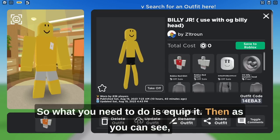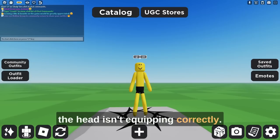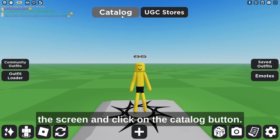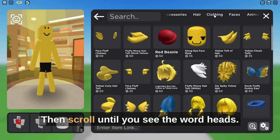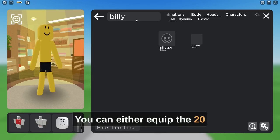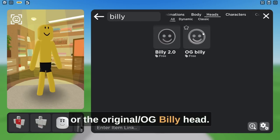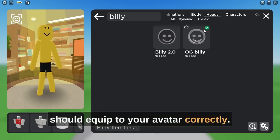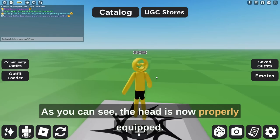So what you need to do is equip it. Then as you can see, the head isn't equipping correctly. So you need to go to the top of the screen and click on the Catalog button. Then scroll until you see the word Heads, then click on it. Then in the search bar type in Billy — you can either equip the 2.0 or the original slash OG Billy head. Then click on Try and it should equip to your avatar correctly. As you can see, the head is now properly equipped.